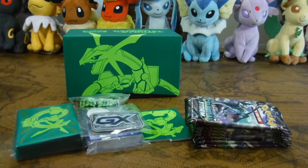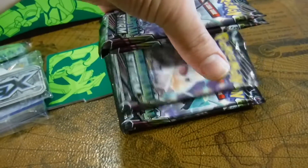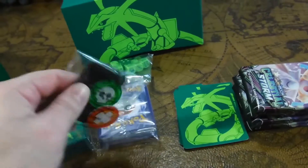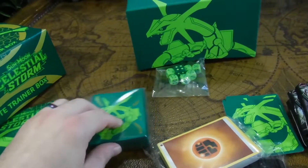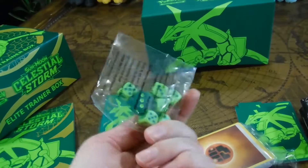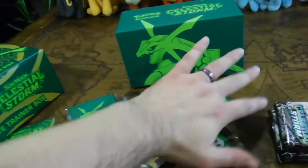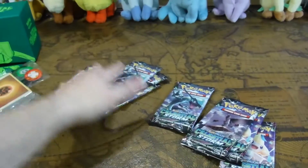Alright guys, so here it is. Just like usual, we get eight booster packs - that is one, two, three, four, five, six, seven, eight. Eight booster packs as well as the little dividers that you get and tokens, energy cards, card sleeves - I always call those deck sleeves, but they're actually card sleeves, sorry. And here are the dice. I like this little color set on these dice - the green and light green really looks good together. As usual, we're going to push all that to the side because it doesn't really matter right now. What we are here to see is all these cards.